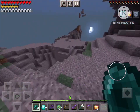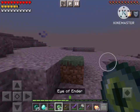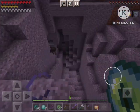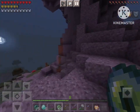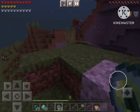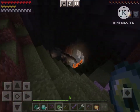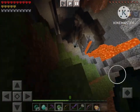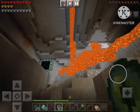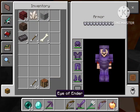I have ender pearls so I can just pearl down. Now let's find this stronghold so I can put all these eyes of ender to good use and light up the portal to fight the Ender Dragon. I've seen speedrunners like Dream do this strategy. Let's see what's inside this cave — wait, no way! Is that a fully lit End portal? That has like a one-in-a-trillion chance of happening!